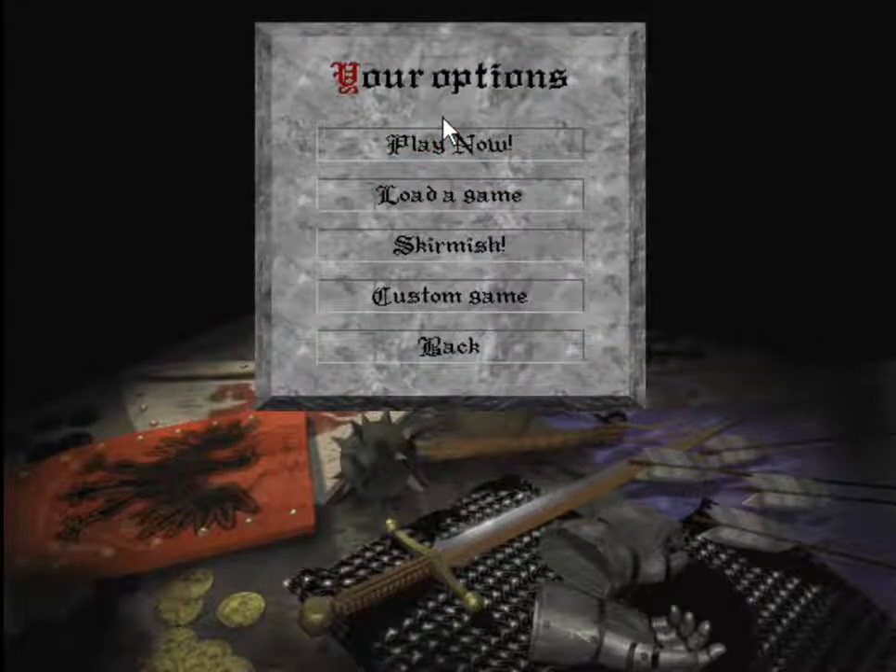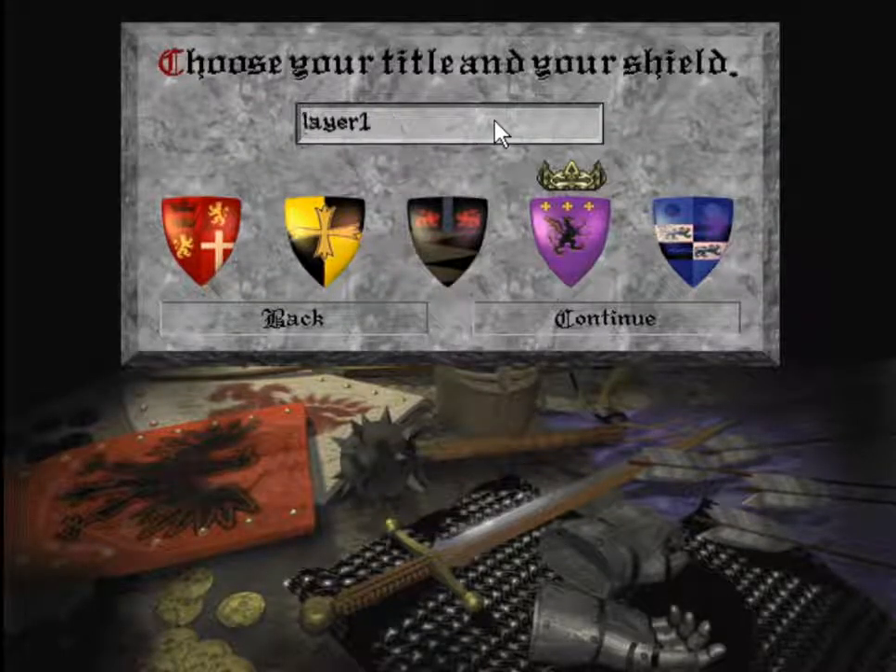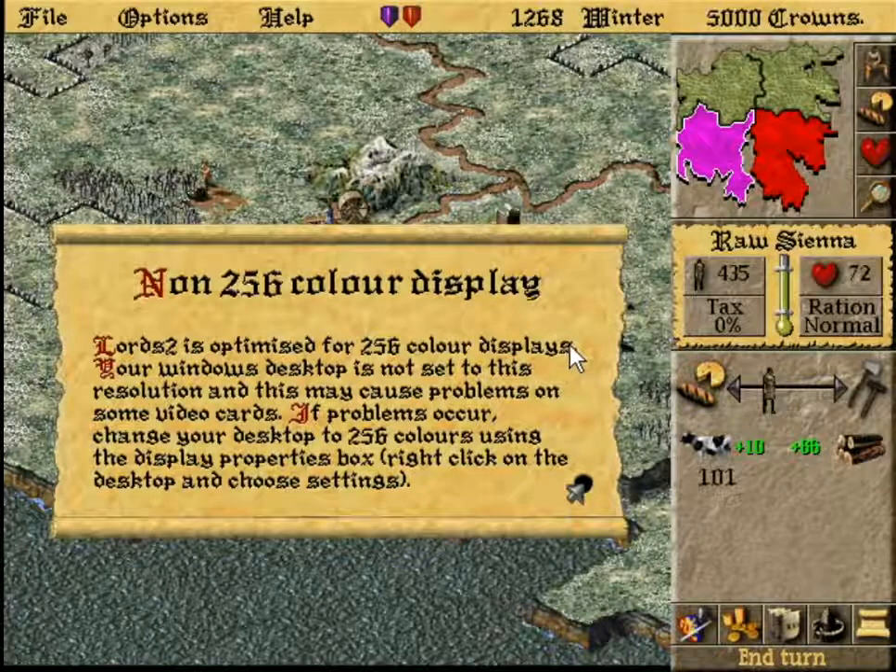So let's go ahead and get started. You can do custom games and whatnot in this, but I'm just going to do the original campaign. And I'm going to go by Delano because that was my grandfather's middle name and the name he always played the game under. Normally I'd go by ROTP or Rise of the Phoenix, but since this is in honor of him, we're going to go with that.